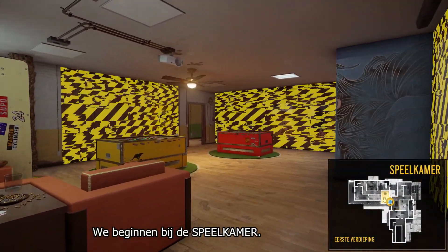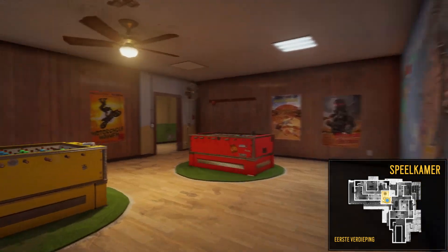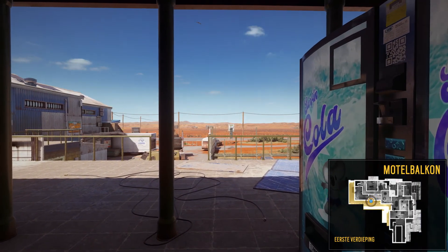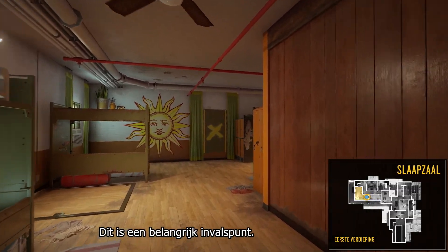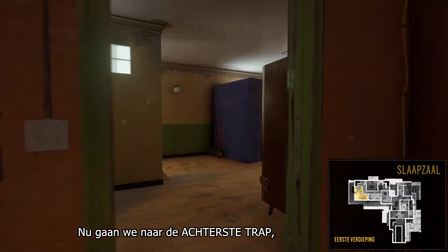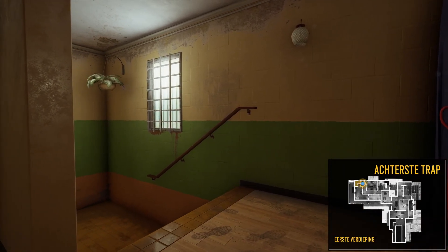First is the games room — note that each of these three walls is destructible. We rotate into the showers; the window over there leads to the motel balcony outside. Continuing west, we reach the dorms, which is a key entry point since you can access the dorms from the motel balcony.